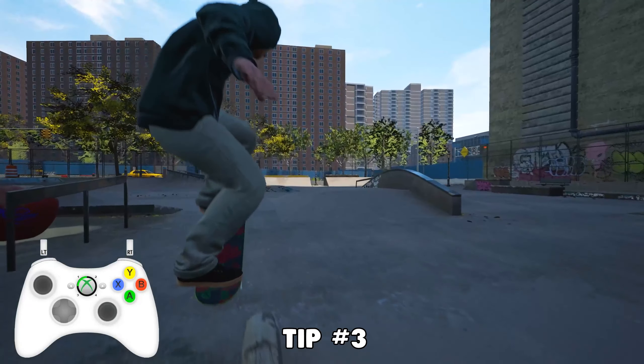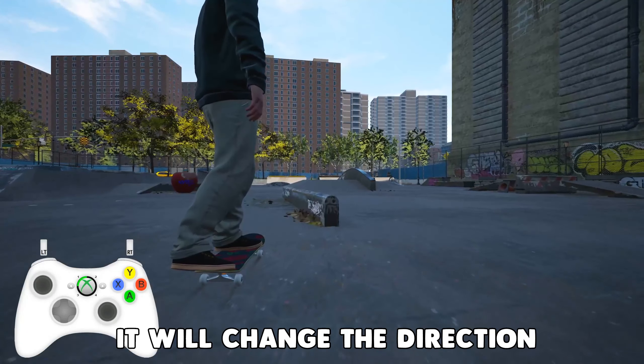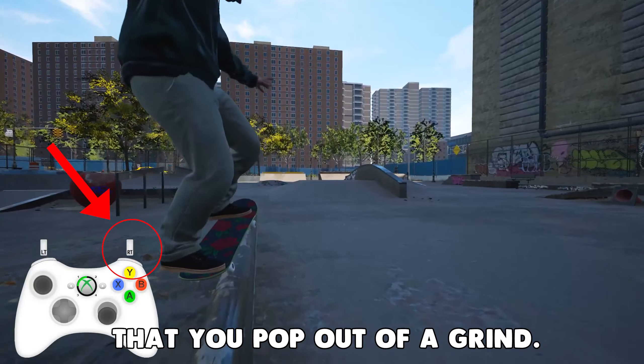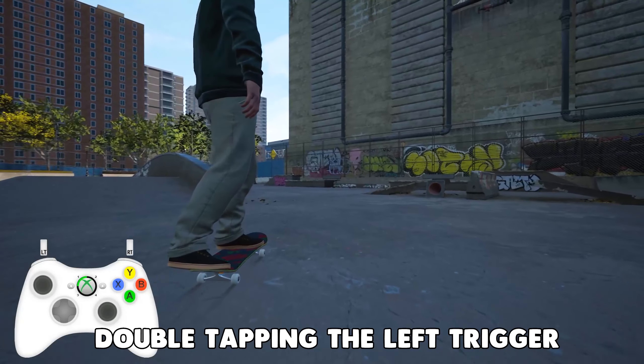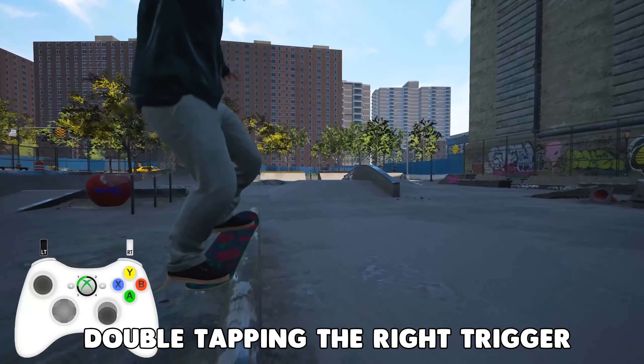Tip number three. If you double tap your left or right trigger, it will change the direction that you pop out of a grind. Double tapping the left trigger will make you pop out to the left, and double tapping the right trigger will make you pop out to the right.